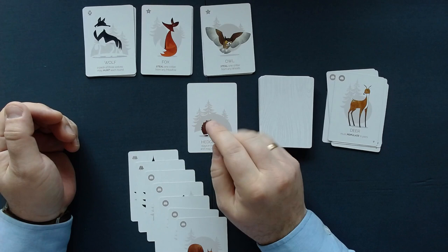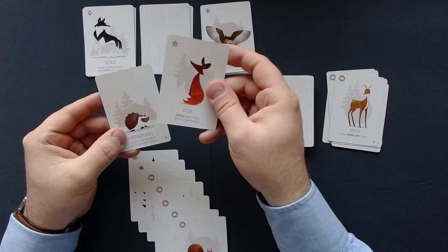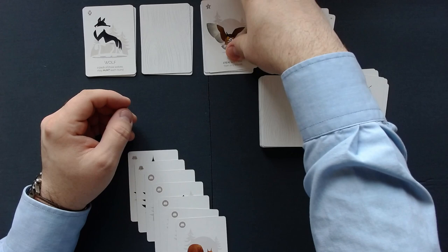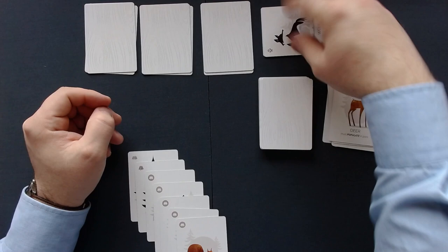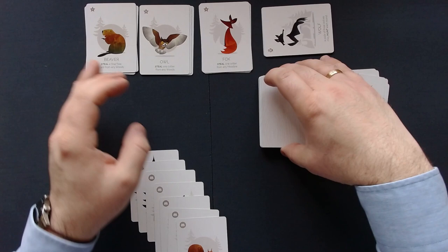I will play the hedgehog and discard the deer. I skipped all the predator steps because the predator can't do anything. But now I've played the hedgehog, and the fox is able to steal the hedgehog — because it can't be eaten, but steal is not eating. So now with these two cards, and these are all discarded at the end of the round, the opponent has four points for the first round. That is still pretty good for me.